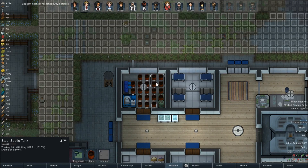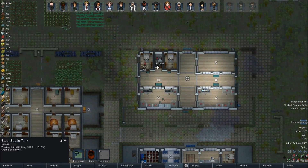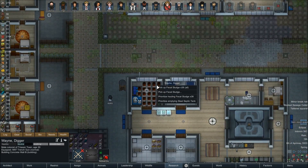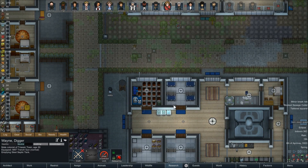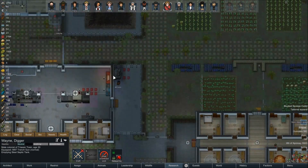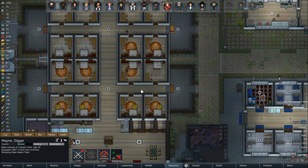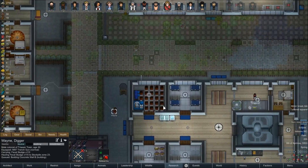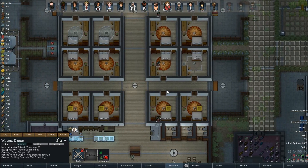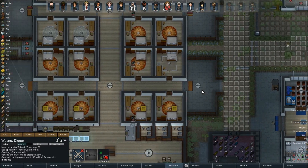Blocked sewage outlet. For whatever reason this thing just doesn't want to work properly — it should be getting drained when it hits 50%, and it keeps hitting much higher than that, and they just ignore it. Wayne, when you're done eating, I need you to come handle that, because otherwise our bathrooms won't function. Empty the septic tank. Woody's been cranking away at the chem fuel, Allison's working on it too, but it still needs to get done faster. Maybe we can trade it to somebody like a bolt goods trader — I would love to be able to sell off a bunch of it.